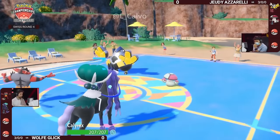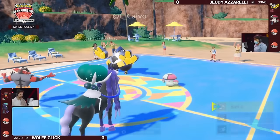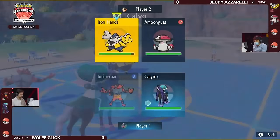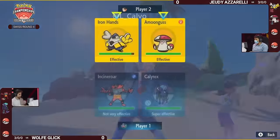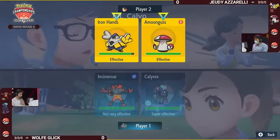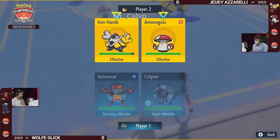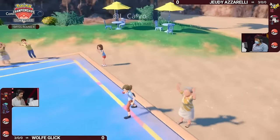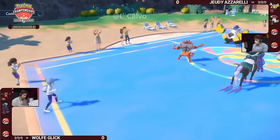...leaves this Calyrex vulnerable to taking the Spore from Amoongus. Jody calls Wolf's bluff — I think Wolf was trying to catch Jody swapping out Amoongus, trying to capitalize. With Covert Cloak Amoongus, you can't fake it out at all; you have to take that Spore. Faking out Iron Hands means no damage comes through, but you do have to take the Spore. A minus-one Iron Hands won't be doing too much.